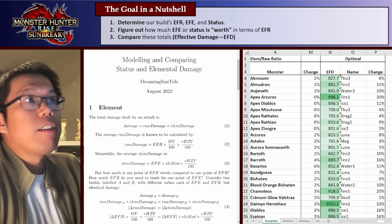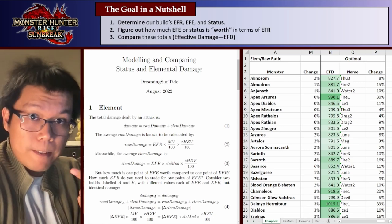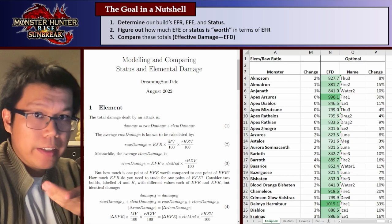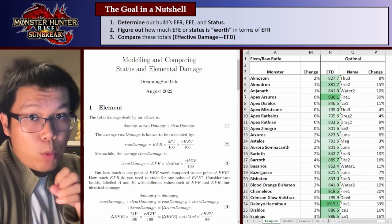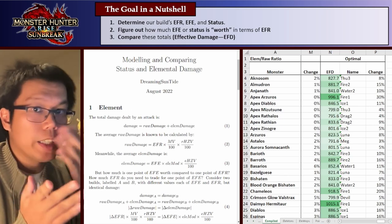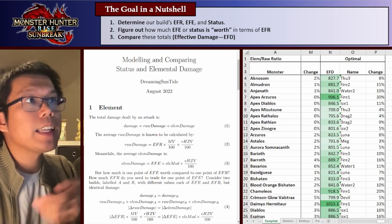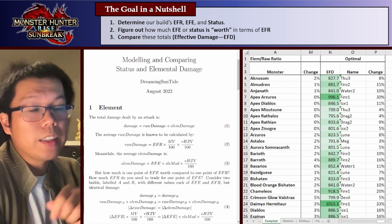Once we do that, we want to figure out how much EFE or status is worth in terms of EFR — basically, how much EFE is worth in EFR. And once we do that, we can compare these totals: the EFR plus the element, or the EFR plus the status. We're going to call those sums the EFD — the effective damage — and we can compare the EFDs directly.